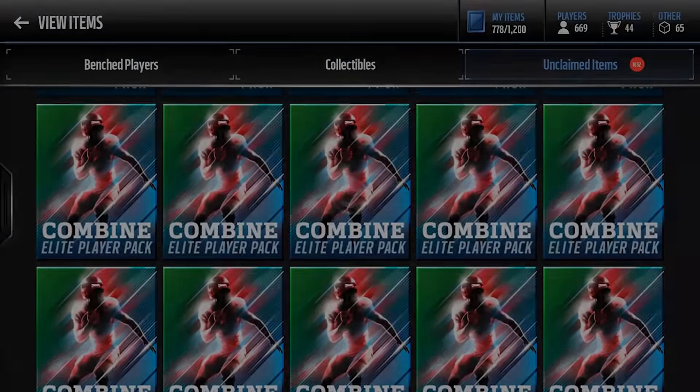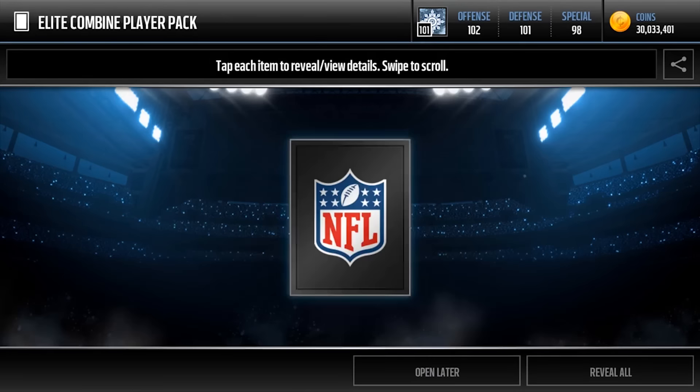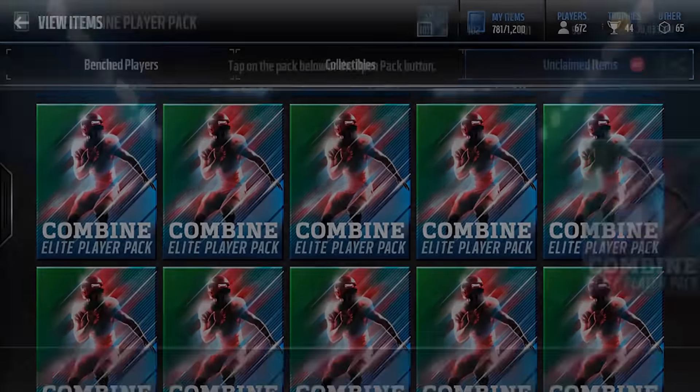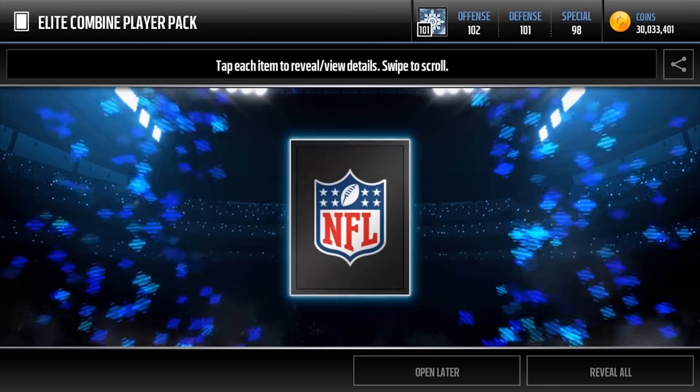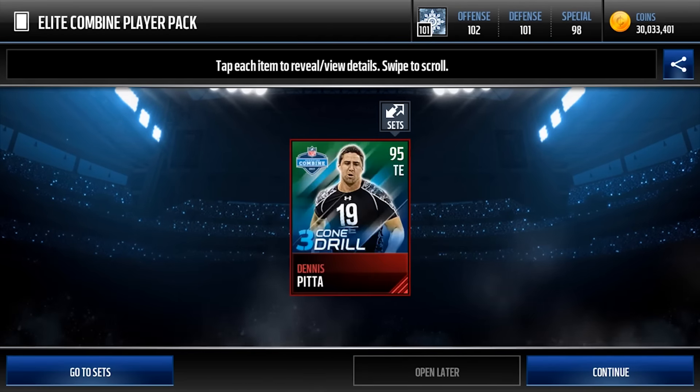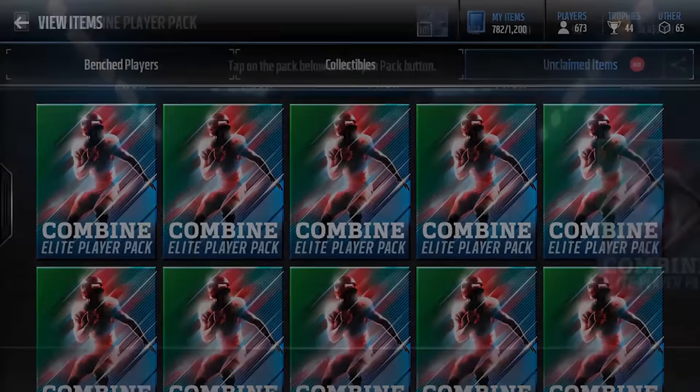The best pulls here are the 95s, like the 95 offensive tackle. The main objective is to pull a wide variety of stuff — 40 yard dash, everything — so we can open a lot of warrior packs, the Combine Warrior Packs. This promo is actually really dope, I like it, because there's so many good warrior cards. The only thing is, they're not auctionable, which is... oh my goodness — 95 Dennis Pitta! Looks like we got a 95 overall right there, that is really good.